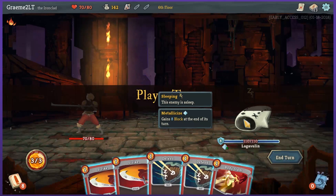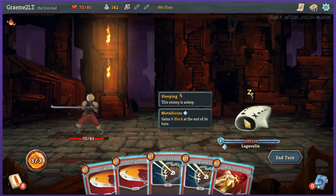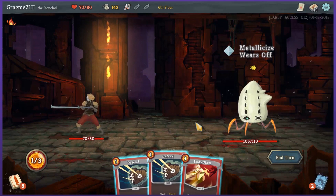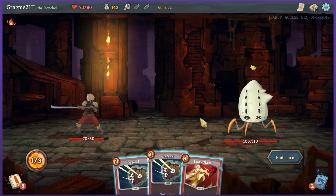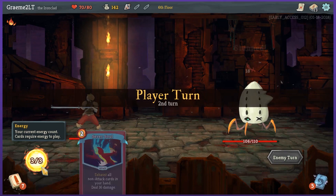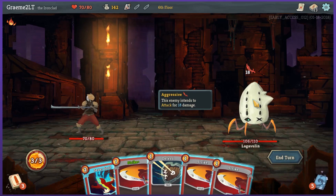Metallicize right off the bat. The Lagavulin — isn't that the name of a really expensive scotch? He's sleeping and he gains 8 block at the end of its turn every turn. He's obviously not attacking, so I don't want to waste the body slam. I'll just do some strikes. Oh, he is awake — he's stunned on its turn. Didn't mean to wake him up like that. He's just dazed so he's not going to attack me or anything. Energy doesn't roll over — there's no point saving.